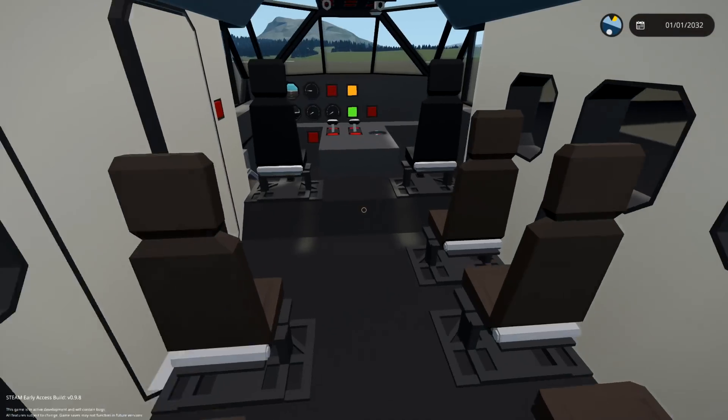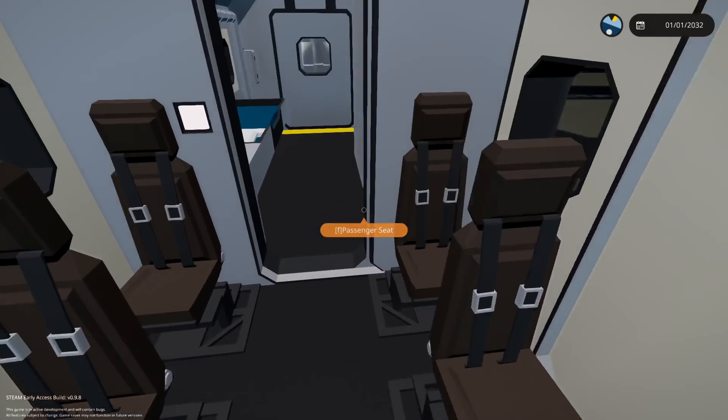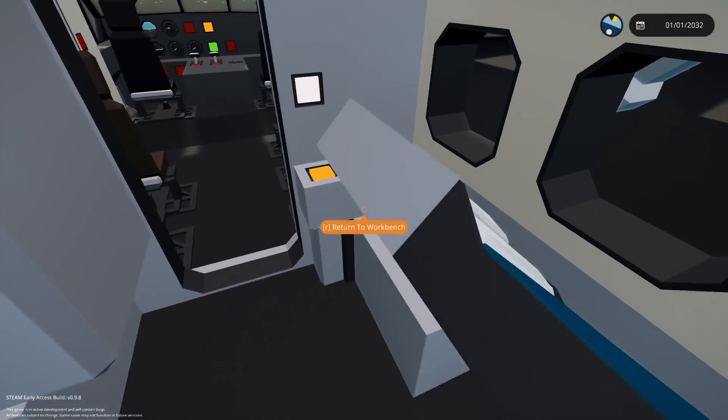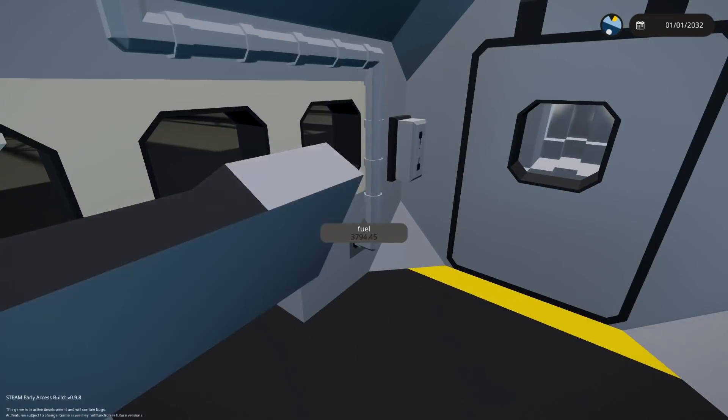Anyway, inside we've got seats for 1, 2, 3, 4, 5, 6, 7 people and a bed if we needed a bed. If we do this, the bed flips over and you can squish the people into the wall. That's cool.